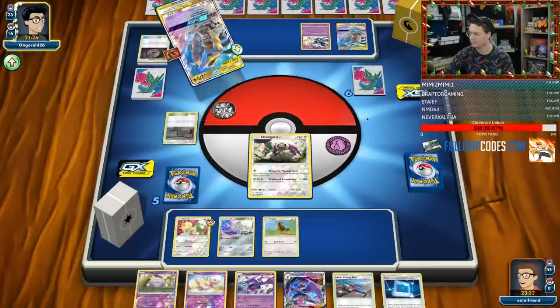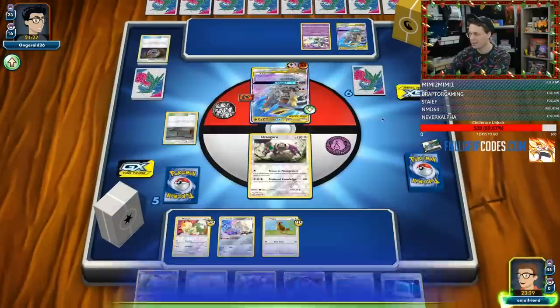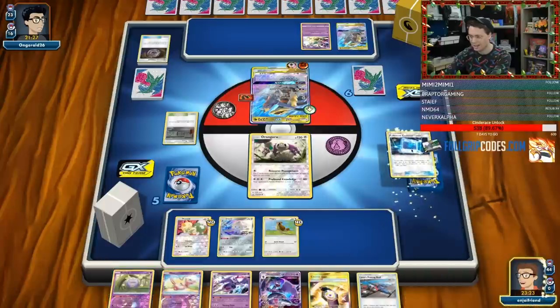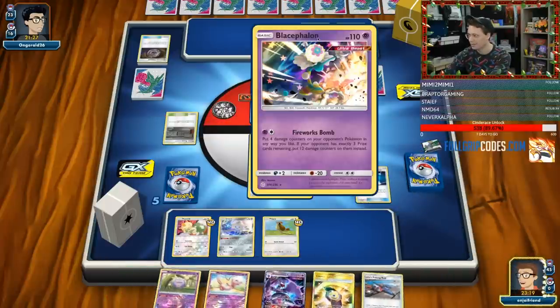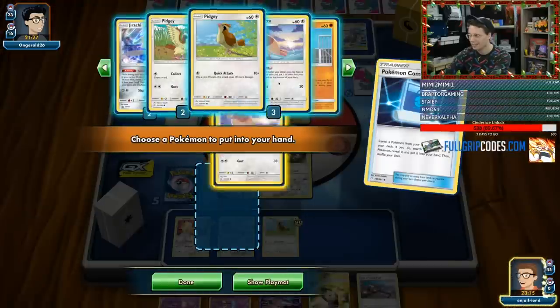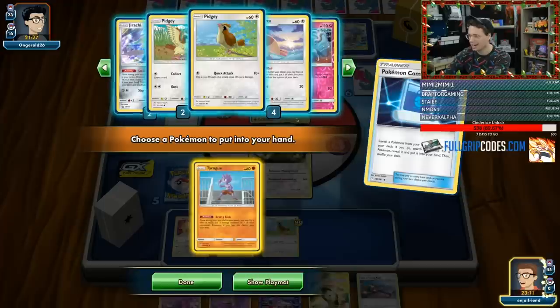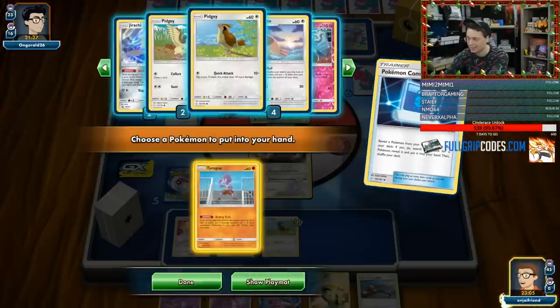Linear attack — they've got their Blacephalon down, so maybe they plan on going in with that. That is really bad for me, because if I set us both to three prizes, they can do a lot. Maybe I just get out the Tyrogue and start swinging. Just letting this Pidgey go down? No, no, no — we need to actually see some cards. I can see two cards deeper. They are gonna kill the Pidgey.